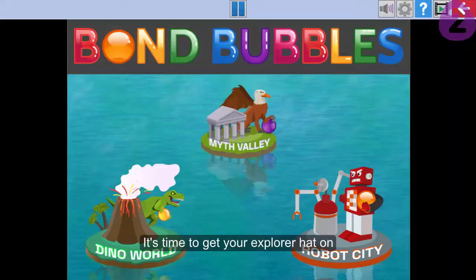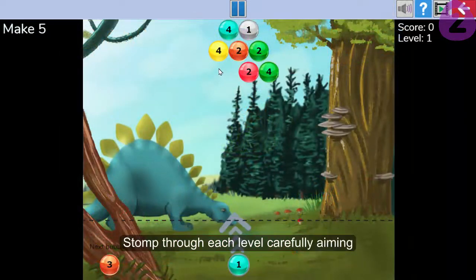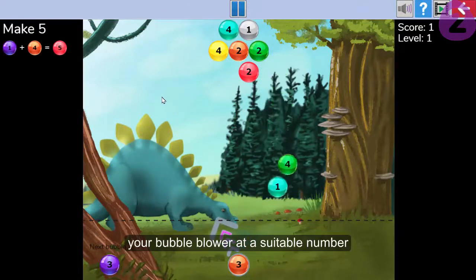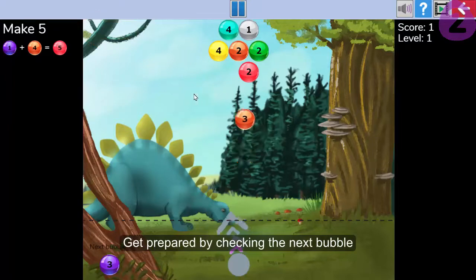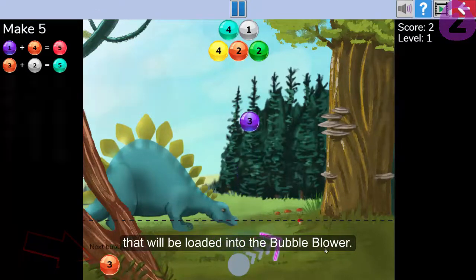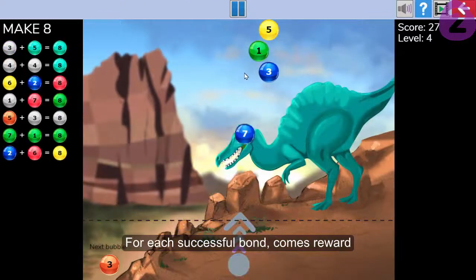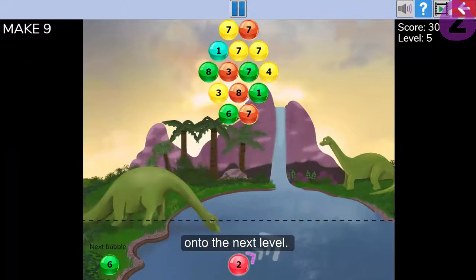It's time to get your explorer hat on and delve into Bond Bubbles. Journey through three exciting worlds starting with Dino World. Stomp through each level, carefully aiming your bubble blower at a suitable number to make the target number. Get prepared by checking the next bubble that will be loaded into the bubble blower. For each successful bond comes reward through scores and progression onto the next level.